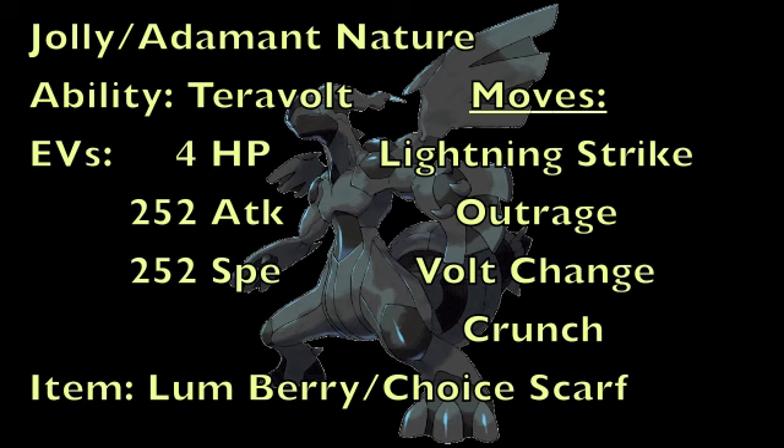As for its first move, it is known as Lightning Strike, which is one of this Pokemon's signature moves. It has 85 accuracy, 130 base power, and it also has a 20% chance to inflict paralysis. So it's a really awesome signature physical move that this Pokemon gets and is definitely very powerful, capable of doing a lot of damage to different things.